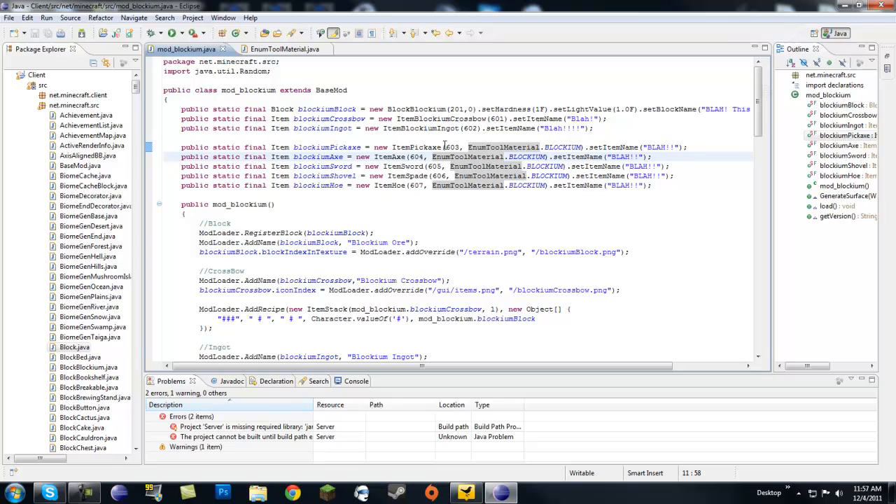What you want to do is make sure to give each tool a different ID and a different name — pickaxe, axe, sword, shovel, hoe. The IDs 603, 604, 605, 606, 607 are not used by any other items, so that's good.